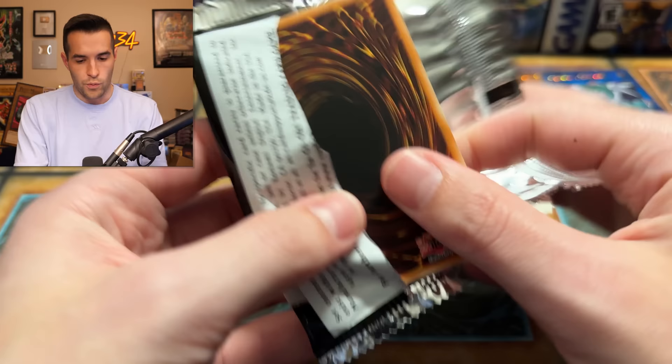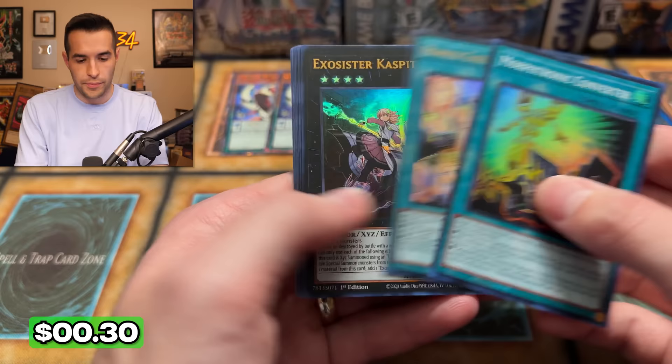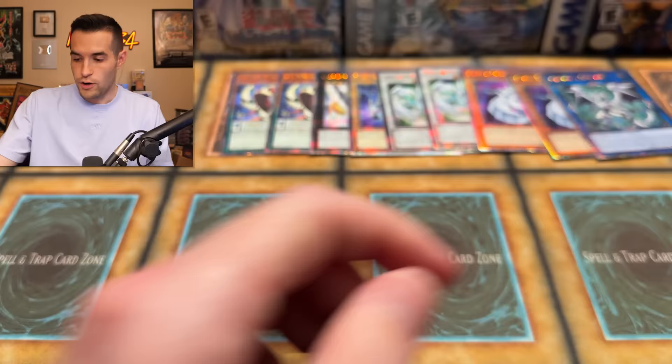One more pack here and then we have three tens left. We have Morftronic, Runic, Golden Droplet, Exorcister Stella, Fenrir — great — and Paolo Draco Slayer. Good stuff, very good stuff. Overall, you guys will be seeing the total value on the screen. But this is pre-release — keep that in mind. Tomorrow when you're seeing this it's Thursday; on Friday it's going to be the real prices.